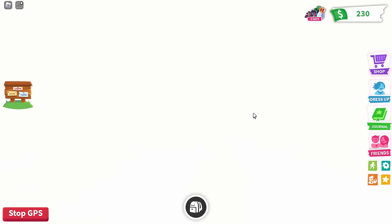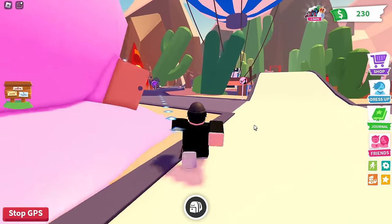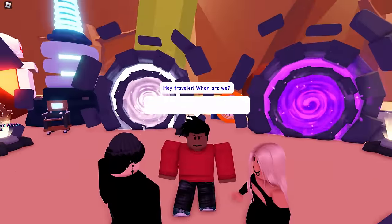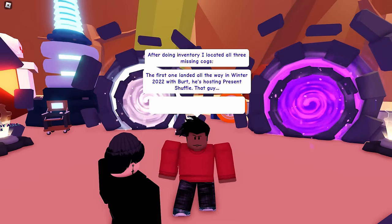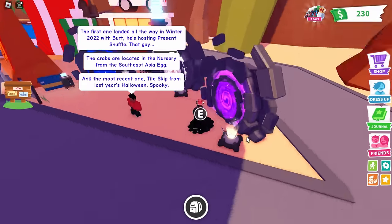Make your way to the exit. We're going to find an NPC called Tom — it's kind of in the portal area, you can't miss it. Press E to speak to him and spam mouse click. He'll tell you that you need to go through all of the portals, collect three cogs, and then you can get the badge.